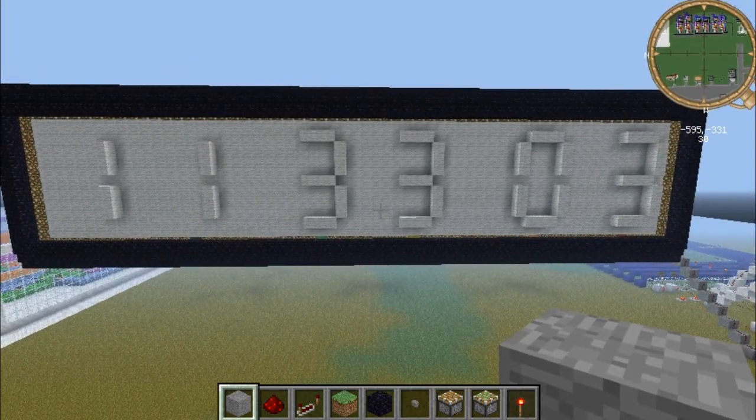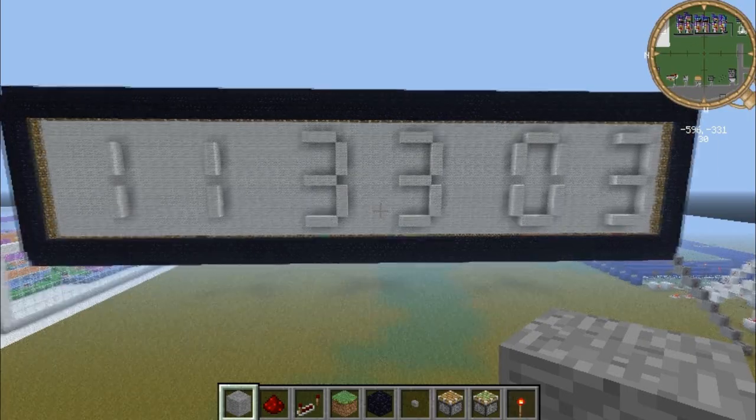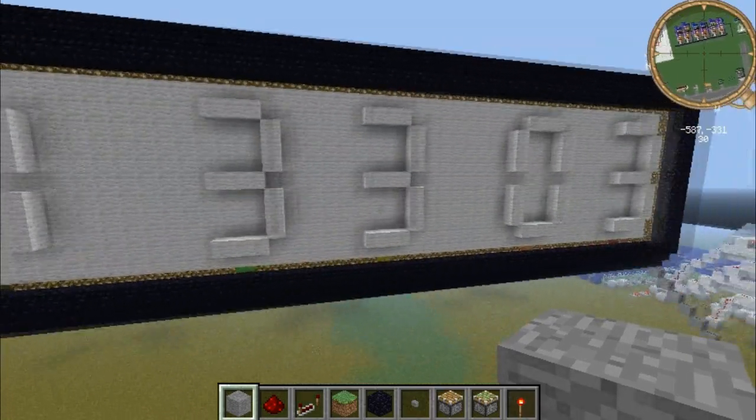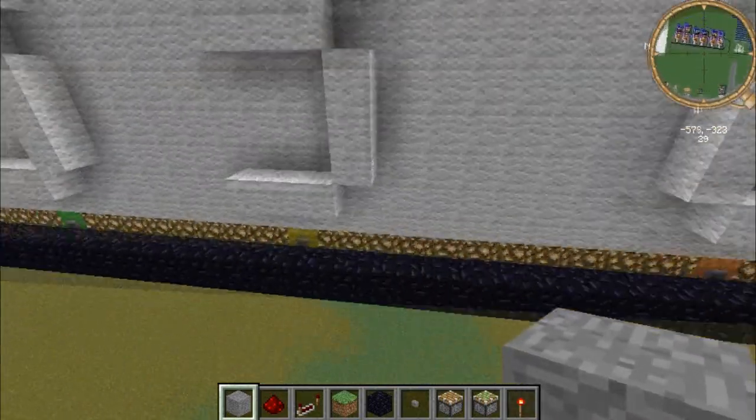I've made a six-digit fully working clock in Minecraft that tells the actual real-life time. You do have to configure this a bit, but it's pretty simple. Here's the basic display of it — I've currently got it set to 11 hours, 33 minutes, and 3 seconds.